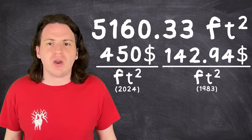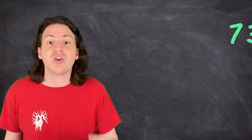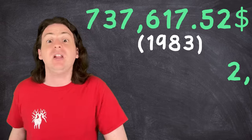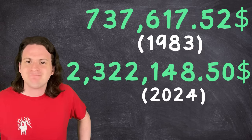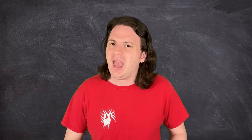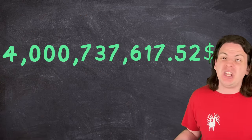Comparing that to our average cost per square foot, the Freddy Fazbear's Pizza from FNAF 1 would have cost $737,617.57 to build in the early 80s, or $2,322,148.50 if you wanted to build one today. And they wonder why young people can't afford homes anymore. This includes the cost of materials, construction, appliances, and furniture. I decided not to factor in the cost of the actual animatronics, because as we discovered in a previous video, building animatronics capable of walking around freely in the 80s would have cost a cool billion dollars — and that might have skewed the numbers just a little bit.